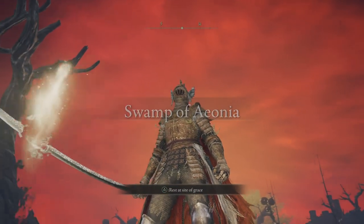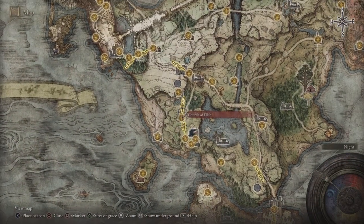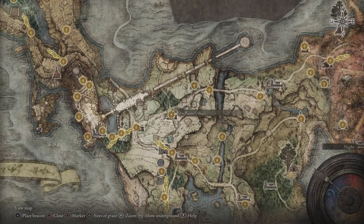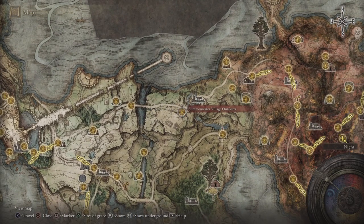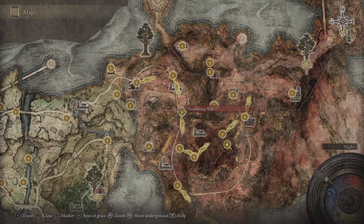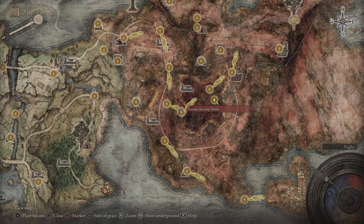Now, if you want to bag yourself this amazing armor set, you need to head over to the Swamps of Aonia. From the Church of Ella, we need to make our way to the Gatefront, then up to Stormfell Castle, hang a right to the Warmaster Shack, to the Saints Bridge, to the Summoning Village Outskirts, trek all the way up to the Rotview Balcony, and to the Kalen Ruins Smoldering Wall. Then we finally make our way to the Aonia Swamp Shore.